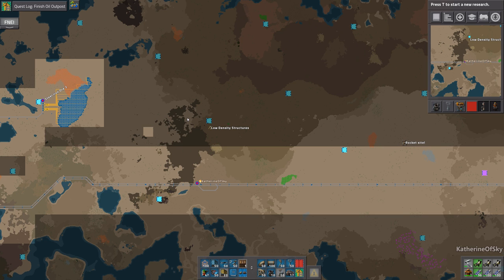What I've done between episodes is I've kind of found places where I want to build stuff. Low density structures, I'm going to build up here. Eleonora, please — oh my God.